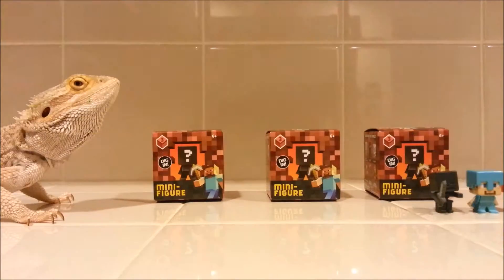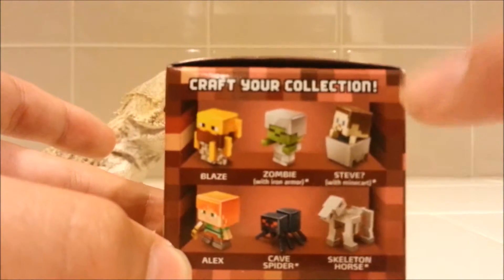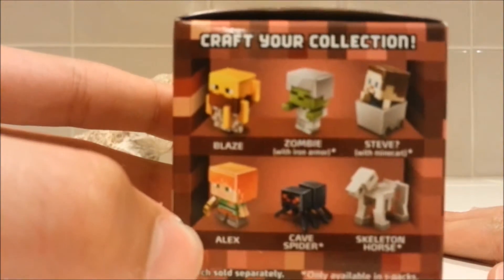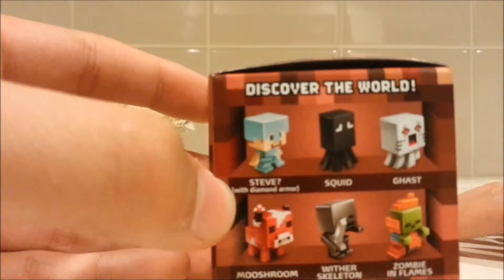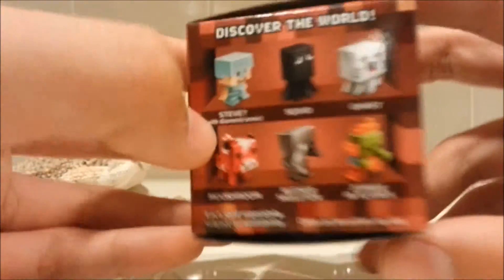I'll set them off to the side for this pack opening so I can see what friends they will get. The people you can get in these packs are the blaze, zombie with iron armor, Steve in a minecart, Alex, cave spider which I really want, skeleton horse, and on the other side we have Steve, the squid, the ghast, the mooshroom, wither skeleton, and zombie in flames.